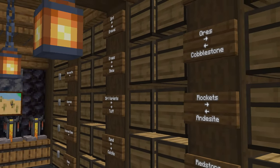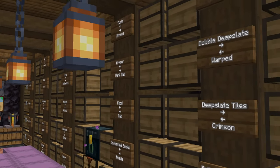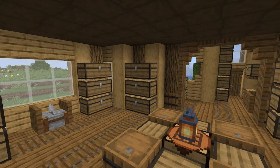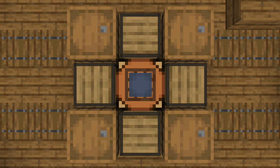We'll begin with the basics. Every survival base needs some kind of storage, whether it's a full-blown automated sorting system or just a room full of chests and barrels scattered everywhere. You need somewhere to put all of your items.